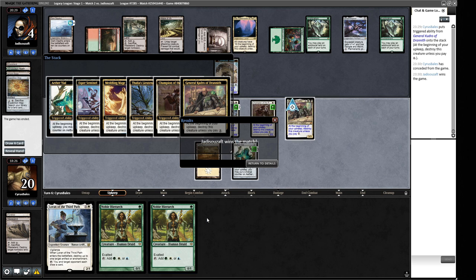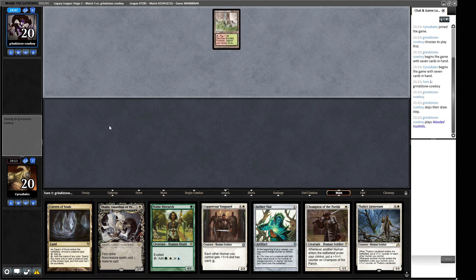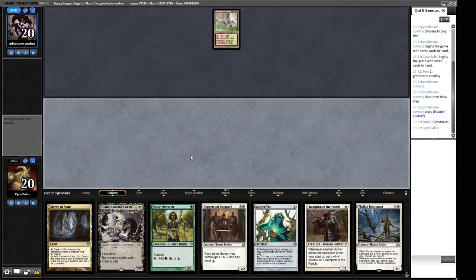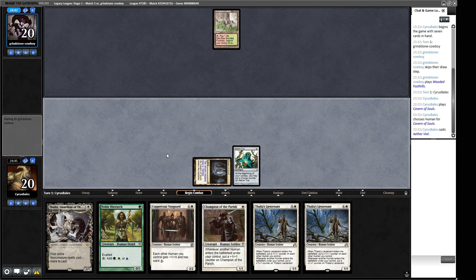We still probably lose this matchup overall, but punting like that was embarrassing. On to the next round. We keep our opening hand and play Aether Vial naming Human. Our opponent — Grindstone Cowboy — is unsurprisingly on a Painter's Servant deck. They lead with Mountain, Ancient Tomb, and Fable of the Mirror Breaker.